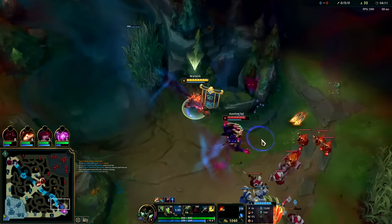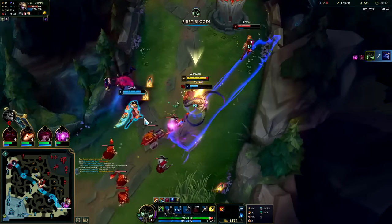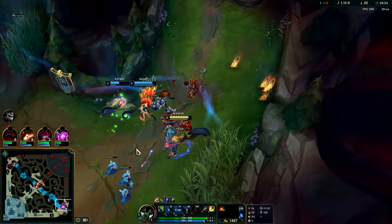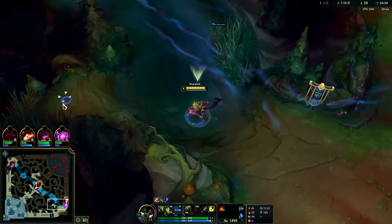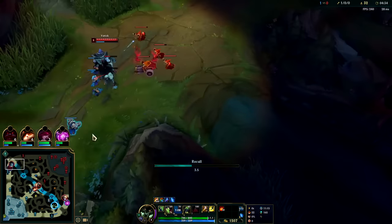Go ahead and drop W for this — again with a Q, E attached into fear. We could have flashed for it; if he flashed he would have been dead. He was being slowed. Auto into Q. Our goal isn't to steal the minions, our goal is to just push the wave so our teammates can spend their gold advantage and reset. We don't want to stay to clear even though we're already here and could continue to full clear, because we want Tiamat.